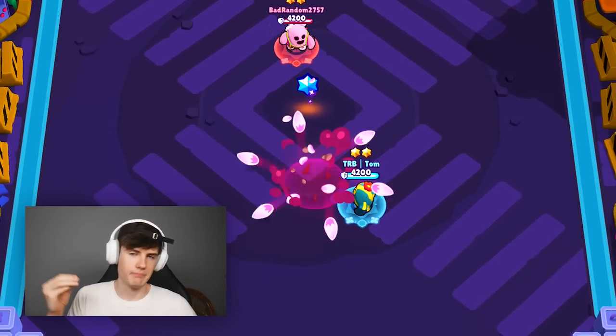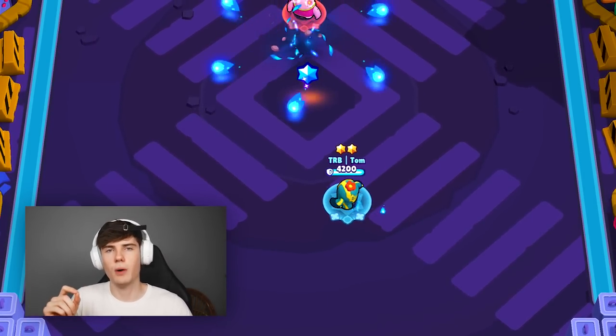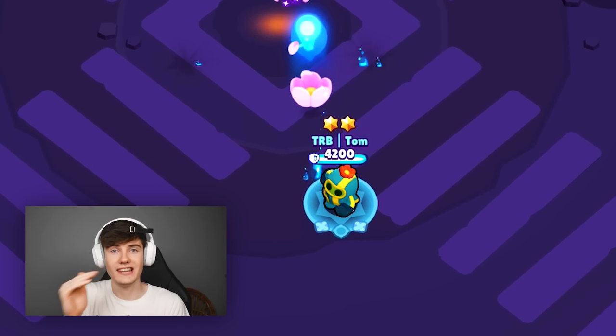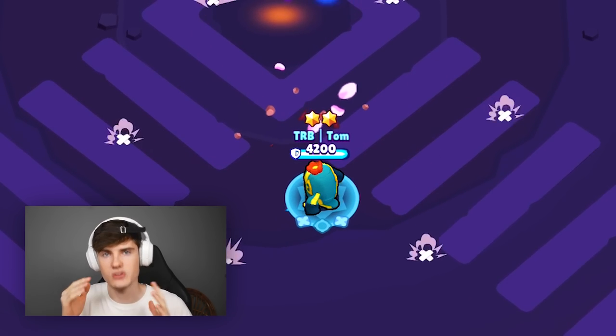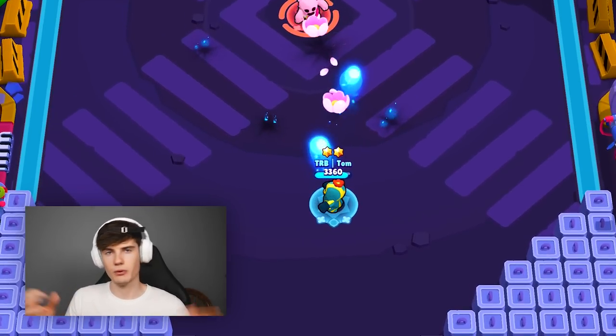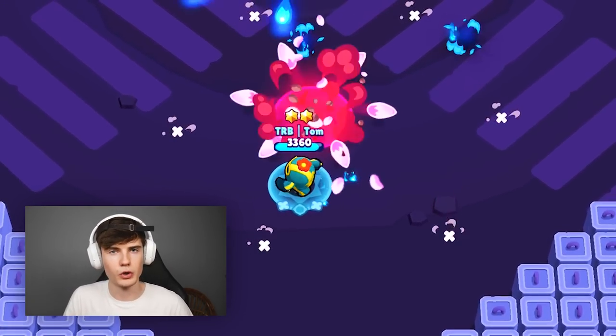Tip number two is gonna be about curveball — how to dodge it and how to counter people that know how to dodge it. Most of the time when Spike shoots you, you're gonna be standing behind the shot. There are two main spots you need to learn to dodge: slightly off-center to the left, and obviously to the right as well. Those are the two spots you want to learn to dodge curveball. It does take some practice, and you won't just learn it by being told — you'll need to go into a 1v1 room with a friend.